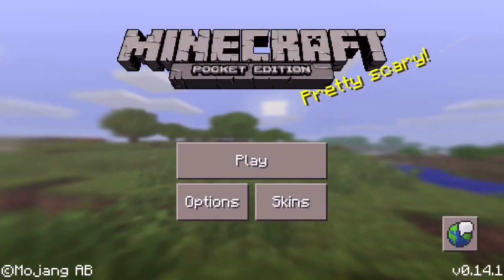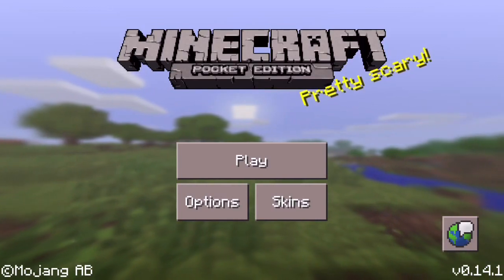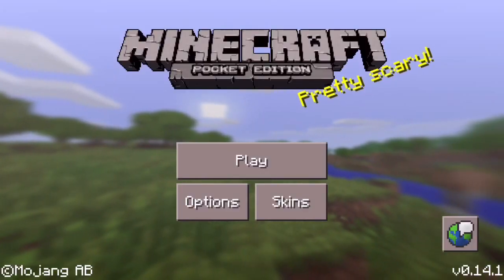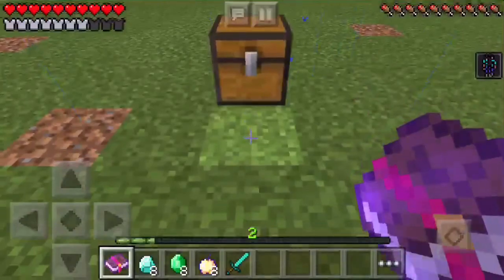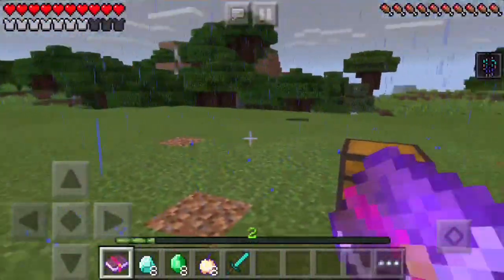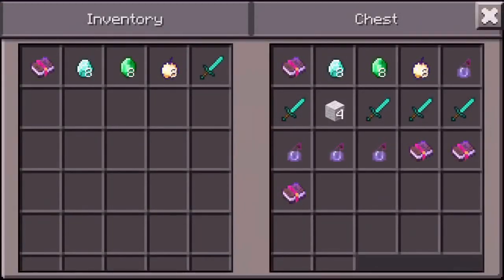Hello everybody on the internet. Today we're going to be playing Minecraft Pocket Edition and according to the description below it says pretty scary, but no, not really. It's not a scary game. It's just an open sandbox game and today's subject we're going to be doing a duplication glitch, and not just any duplication glitch — a fast process of the duplication glitch.